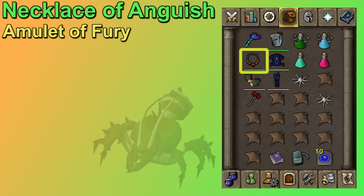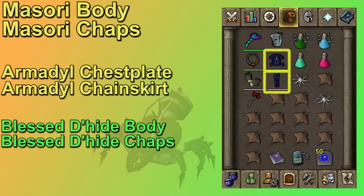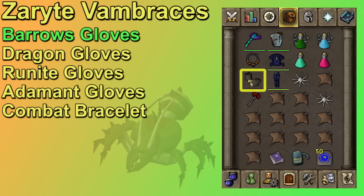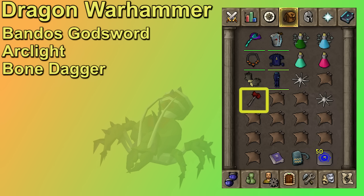I have the necklace of anguish for a range necklace switch. If you only have one zenyte piece of jewelry, I would personally grab the necklace of anguish first and just rock the fury in the melee slot. The last three switches would be your chest, legs, and gloves. If you have Masori armor and zaryte vambraces these will add great range strength, but you'll still be okay without them. Arma is a good second best in slot for chest and legs, and god d'hide armor is incredibly close to arma gear and far cheaper. For the spec weapon, if you have a dragon warhammer or a bandos godsword you should bring that to drop the Calphite Queen's defense and speed up your kills.